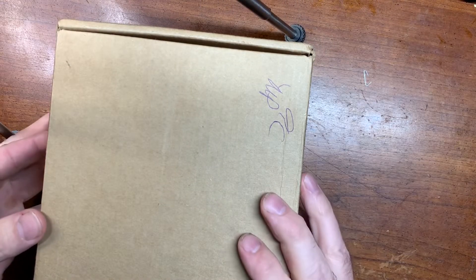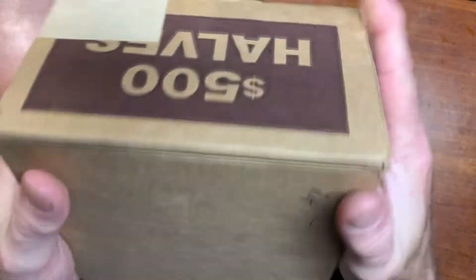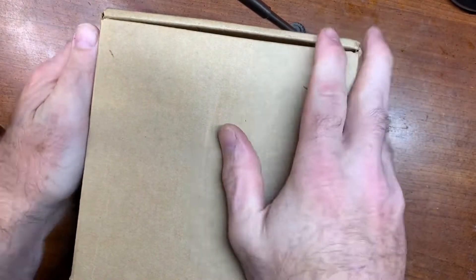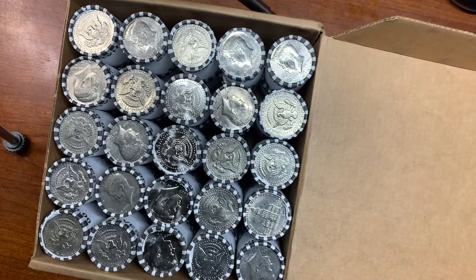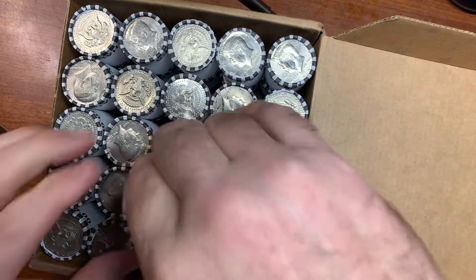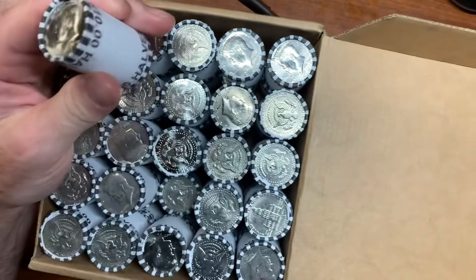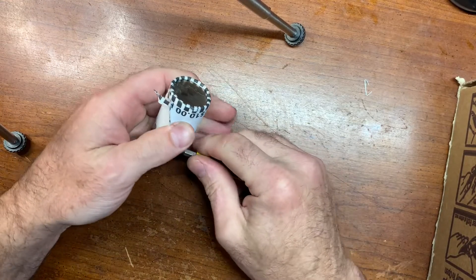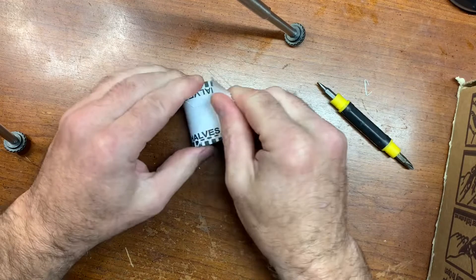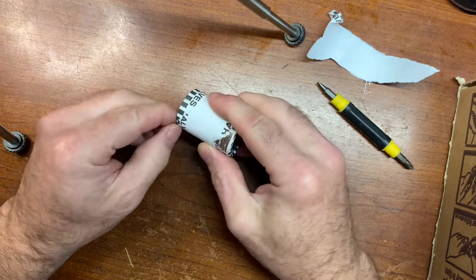Alright ladies and gentlemen, we're going to be hunting some half dollars. Got a full box here, we're going to crack it open and see what we get. The bank has already cracked the top — we'll see what we got. We got some nice shinies there, and we already have NIFCs, so this may be a really good box. Hopefully we come out with something awesome. Let's get this first box cracked open and see what we come up with.